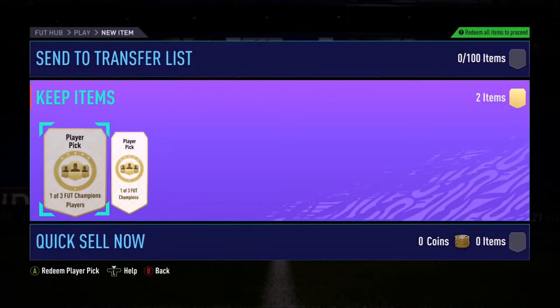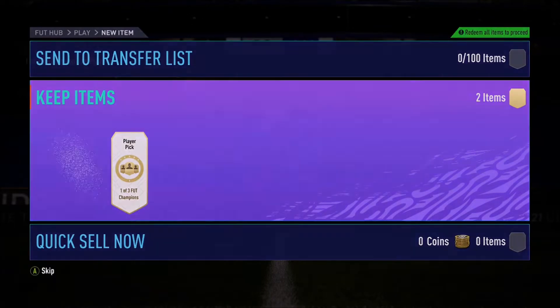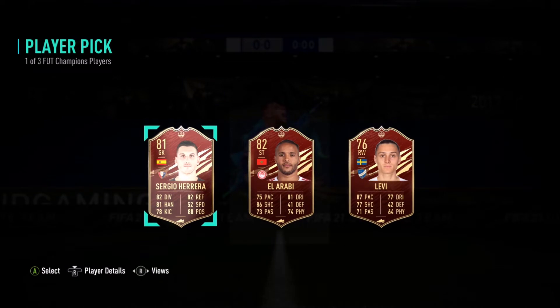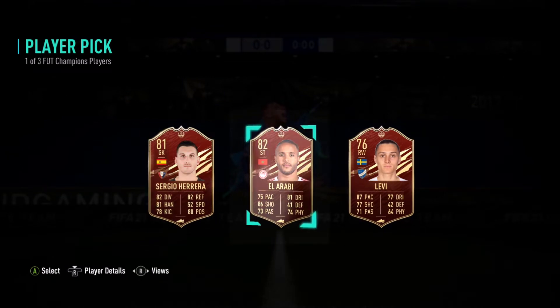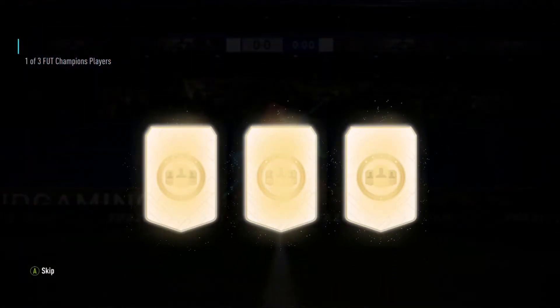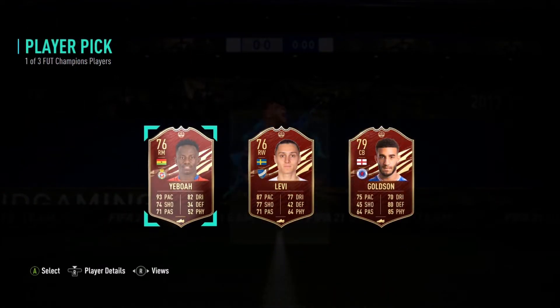Hey guys, what is up? Welcome to the video. So this is what I got in my Gold 3 Foot Champion rewards. In the first one I got this guy called El Arabi — he sounds cool so I just went for him and he was the highest rated. And then I got this 79-rated centre back from England.